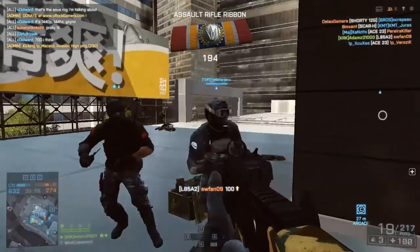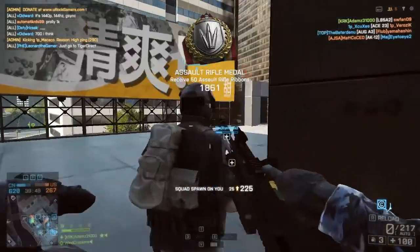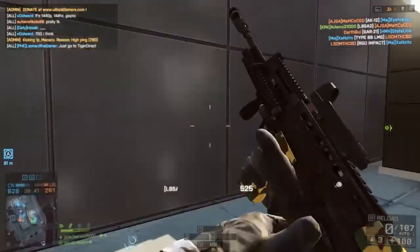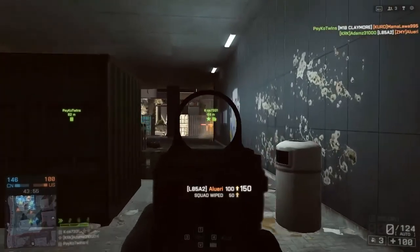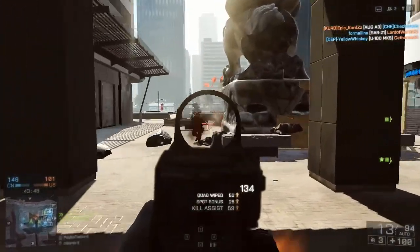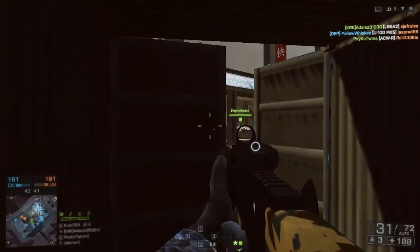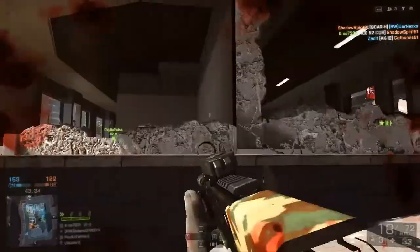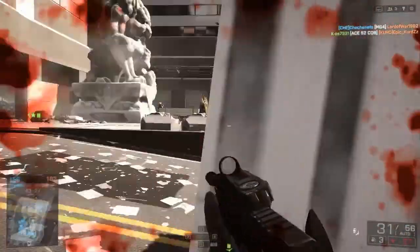Now let's go into the weapon stats. The L85A2 has a rounds per minute of 750, which is not too low and not too high — a very good balance for a rate of fire. The bullet muzzle velocity is 640 meters per second, which is really good. This gun is also quite good with aiming, so you can engage longer range targets, but I would not recommend shooting at anything over 100 meters as accuracy degrades significantly.